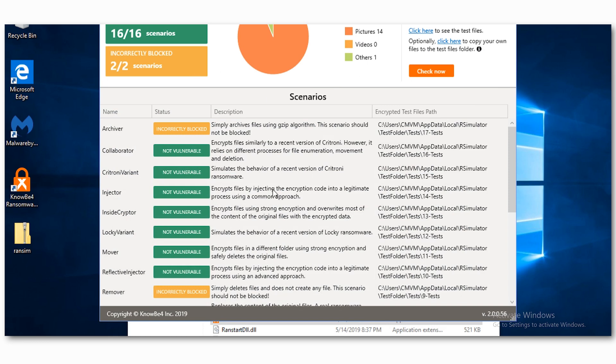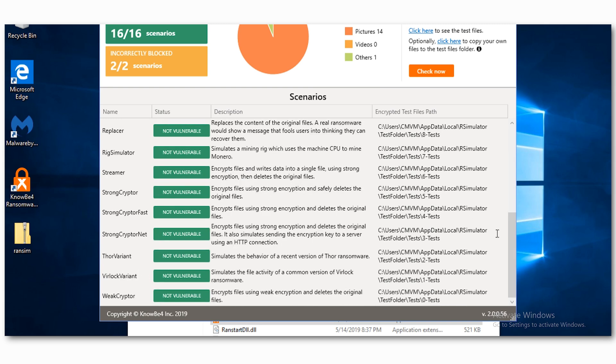Acronis and other companies are dedicating a lot of resources to building out these types of software. The question is, what should you do? You failed 15 out of 16 — what do you need to do to make sure you're not getting wrecked by ransomware? The answer is to install an anti-ransomware software. There are lots out there, and this video isn't saying buy this one over that one. The point today is simply to show you what you're actually going to be running into.